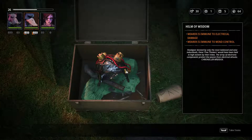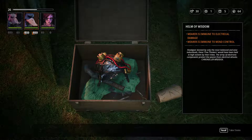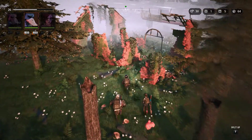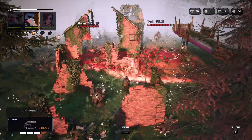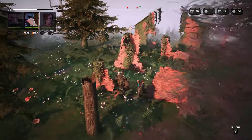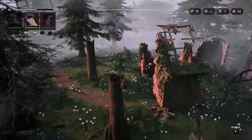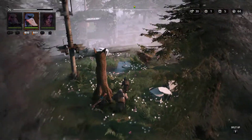There's another crate - let's see what we get. A helmet immune to electrical damage, and immune to mind control. I like the sound of that. Anything in this building? There's some enemies - a tank and I think that was a shaman. Found the ways out of the map area, so don't really need to take them on at the moment.